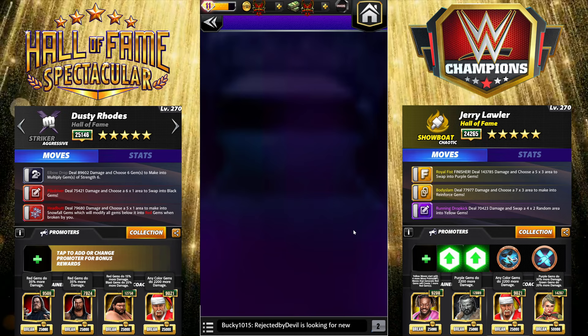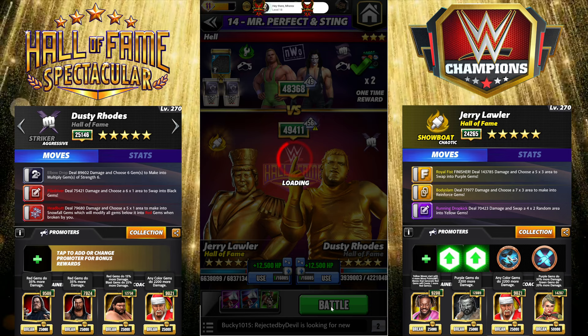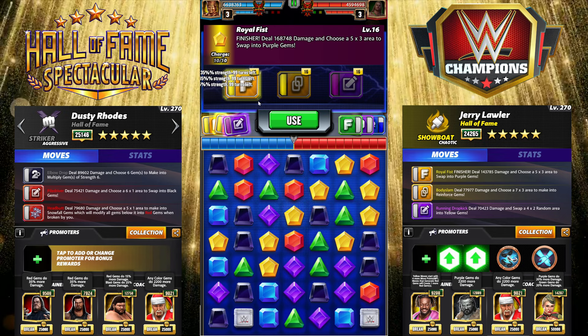We are going to run Lawler first because he has the strap equipped. This allows you to get the finisher turn one, which is quite nice because you don't have to take any damage — get the early pin, that sort of thing. Very useful. A lot of you may only have Hall of Fame Piper, but now you've got your tag person to go with him for your tours and stuff. That's going to start with everything loaded turn one.